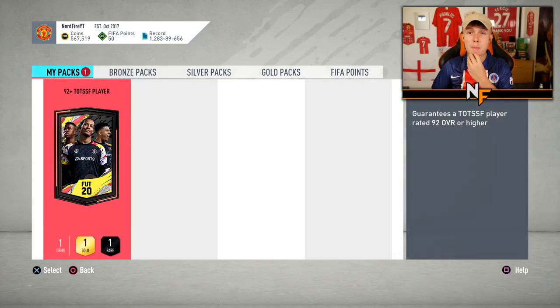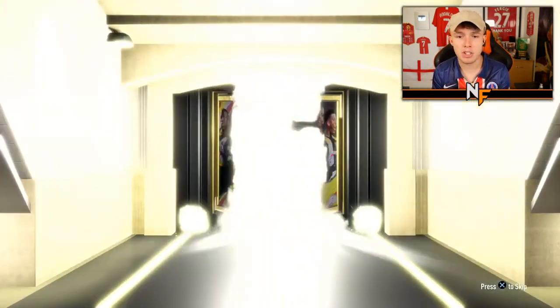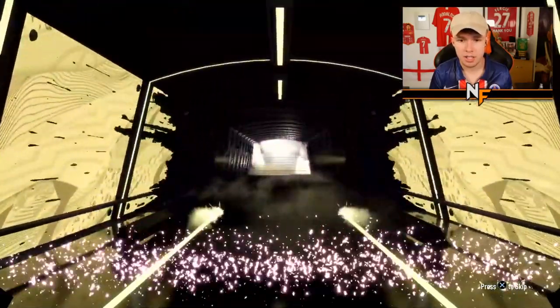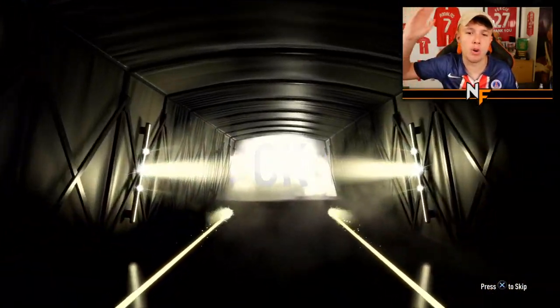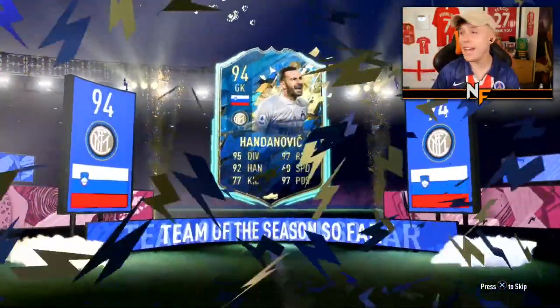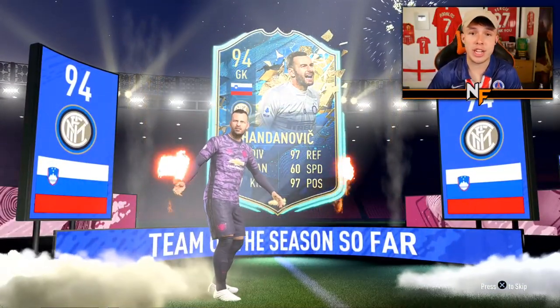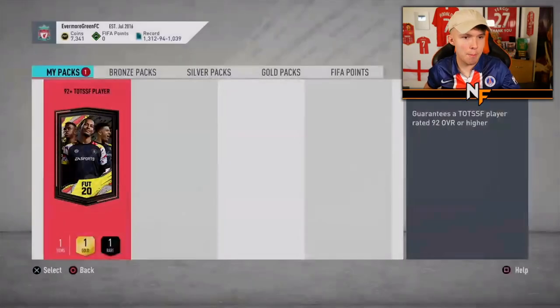Here we go, kicking it off with my pack — the third time we've had this 92-plus Team of the Season. Maybe third time's lucky for a big pull. Let's have a look — come on, be kind to me, EA Sports. Oh, boring, boring, boring — it's Handanovic, and it's not even on black. Get out of it EA! Handanovic in the first pack. All right, pack number two here we go — can it be better than the Handanovic in terms of usability and rating?